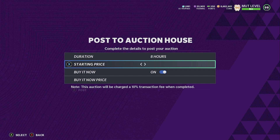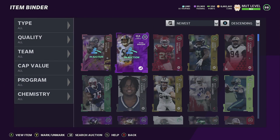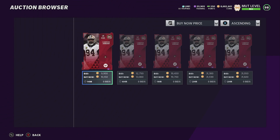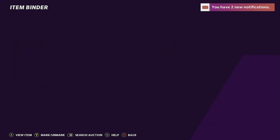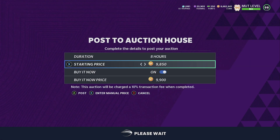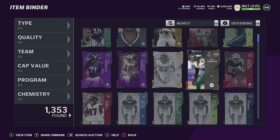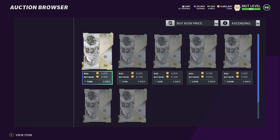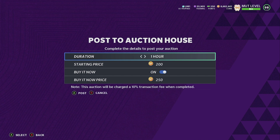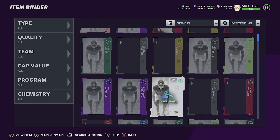The big takeaway is the master card — check which one is going for the most when you do this. Ronnie Lott and Ryan Shazier usually hold the most value. That's all you need to do — go make some quick coins, I hope this helps. Series 6 drops tomorrow, so make sure you're ready — we're gonna get a lot of series redux. Check my Instagram where I posted all the players getting series redux. Talk to y'all real soon!